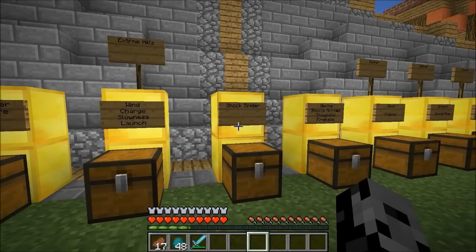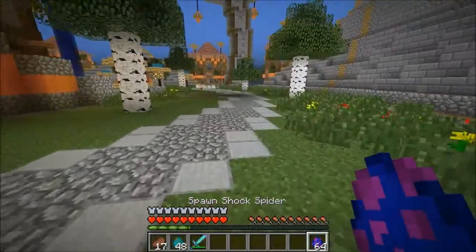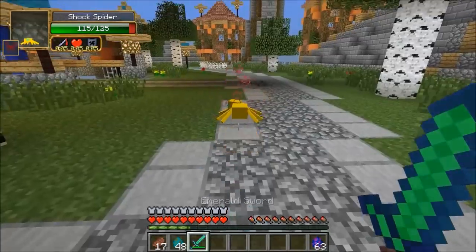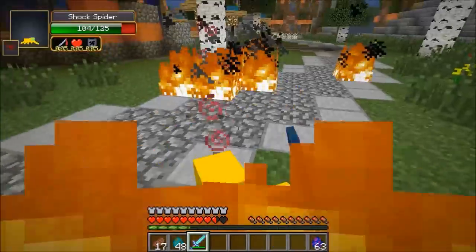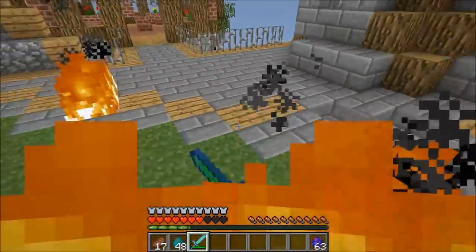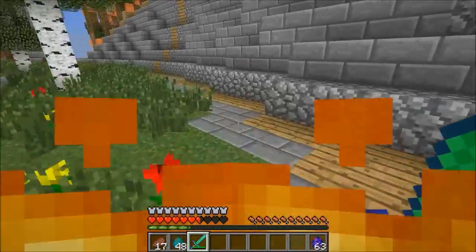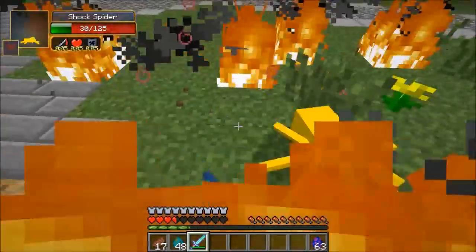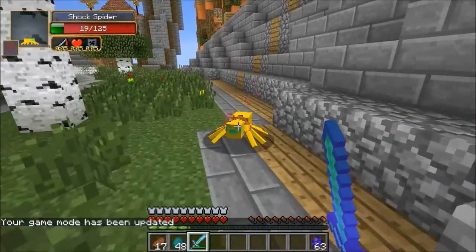I don't even know how I survived that last one. We're on to the shock spider — there are a lot of spiders in this mod and they all have crazy abilities. This one has strength, regeneration, and resistance. Let's go for it. We're on fire, it's not good. It's so tiny I can't even hit it — can you slow down for one second? These mobs are so quick it's really hard to kill them. What I'd recommend is getting one of the spiders you can ride to help kill these. Die! There we go.